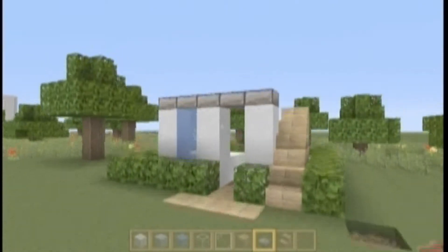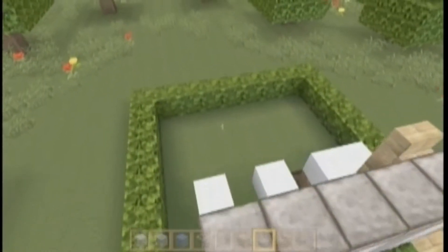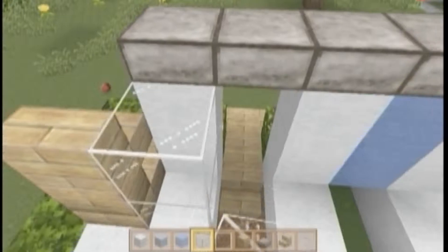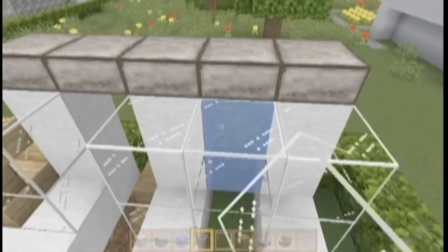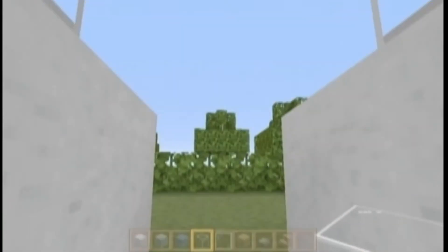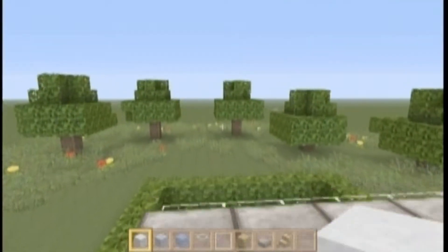This is going to be the front of your house. It's a small build mainly meant for one or two people to live in — not for a whole family, and not a big party house. We're going to add our glass here to make this look a little fancy.